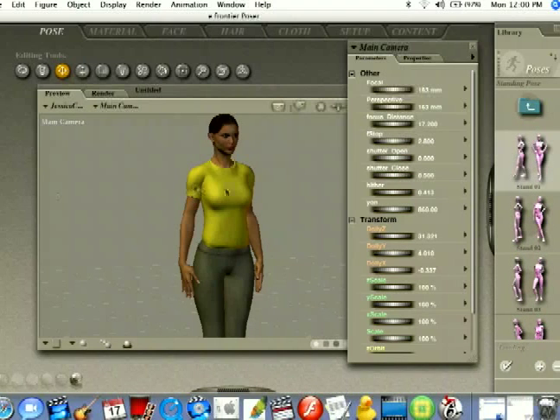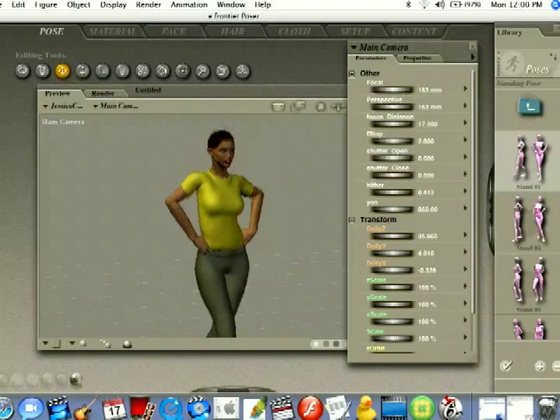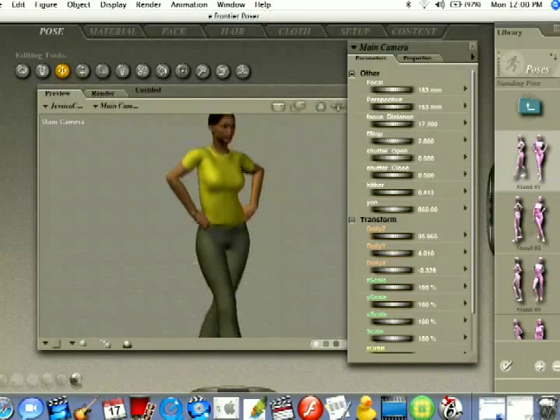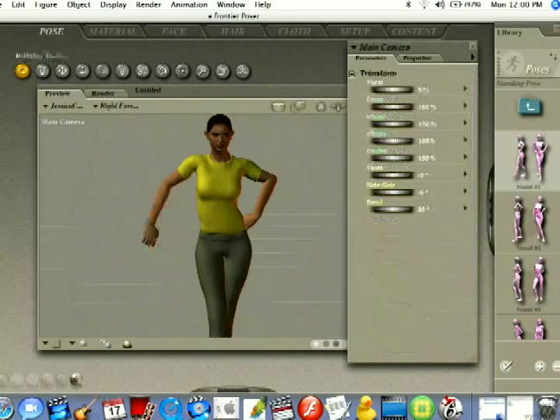I'm going to select that, and you can see your character automatically changes into a different pose. There are a lot of default poses like I said. You probably aren't going to be able to find one that fits exactly what you want, but it's a good starting point. After you pose your character you can come in and, using the things we learned before, change the pose to make it look exactly how you want.